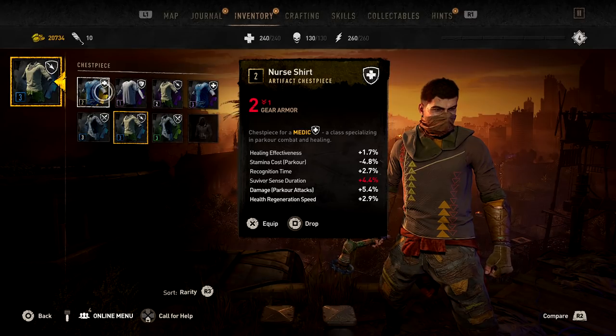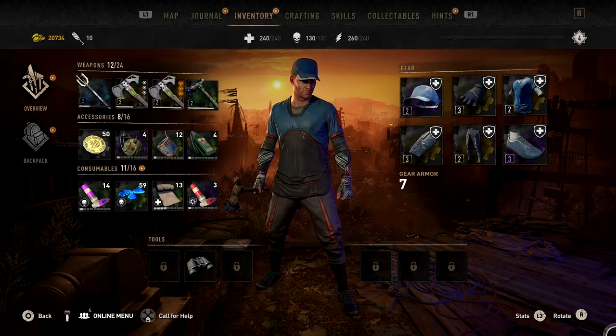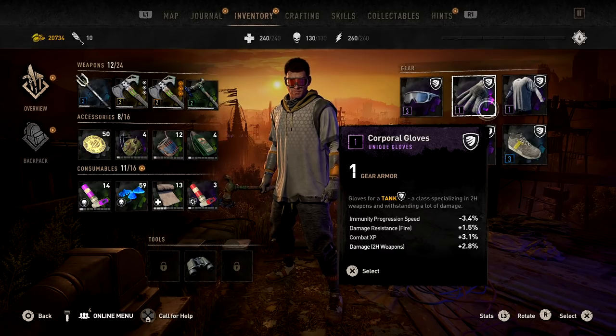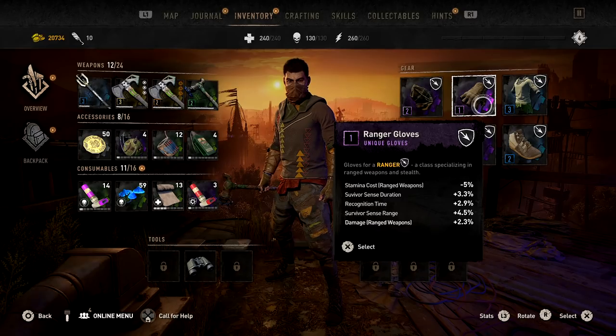Every piece of armor you pick up is going to belong to one of four classes: Brawler, Tank, Medic, and Ranger. Brawler focuses on increasing your one-handed weapon damage, as well as your resistance to damage from infected. Tank focuses on increasing your two-handed weapon damage, gives you resistance to fire damage, and also slows down the infection process at night time. Medic gear revolves around increasing your parkour attack damage, increasing your healing effectiveness, and your health regeneration speed. And finally, Ranger gear increases your ranged weapon damage and decreases your stamina cost for ranged weapons.